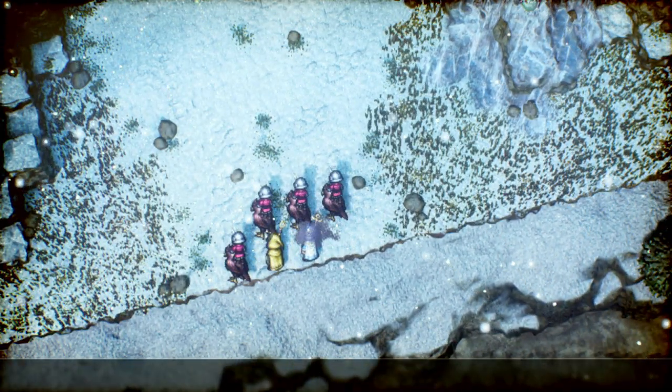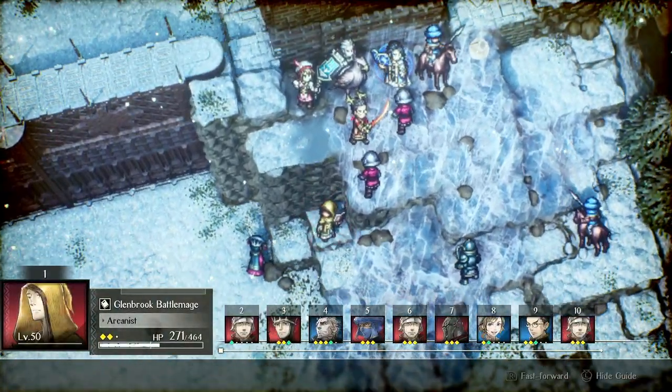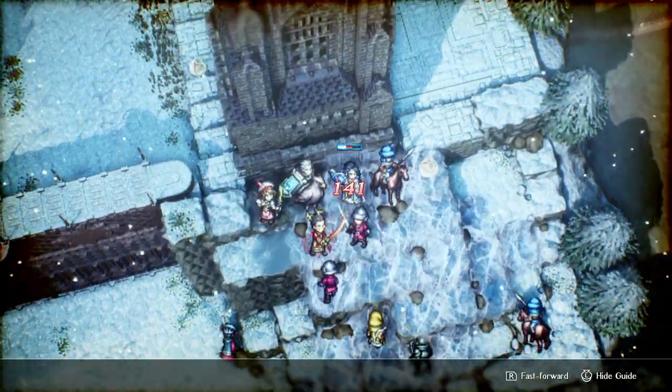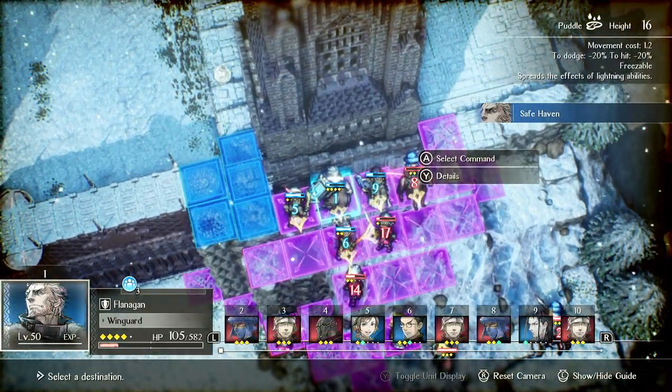But yeah, this is the power of Glacial Moon. This is why you should use it. This is why Corentin is S-tier. Anyone who tells you otherwise doesn't understand the game, to be honest.